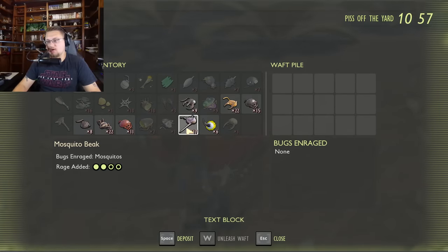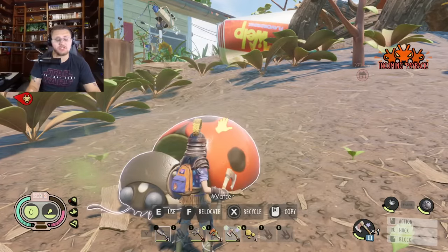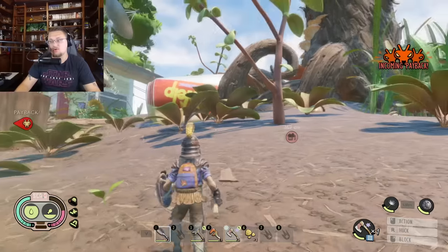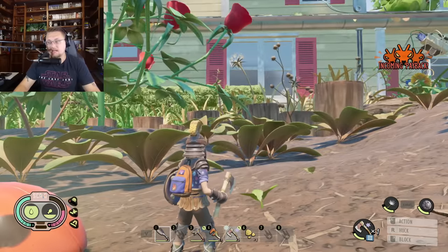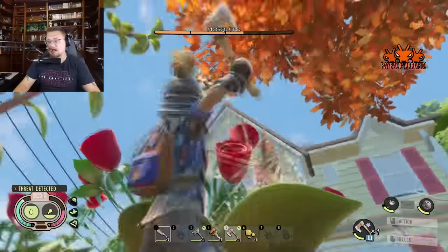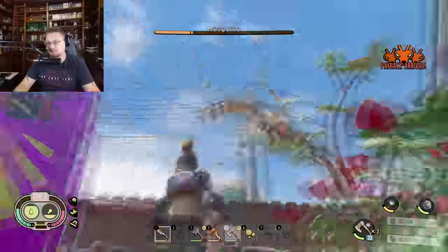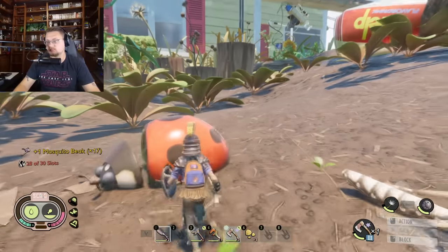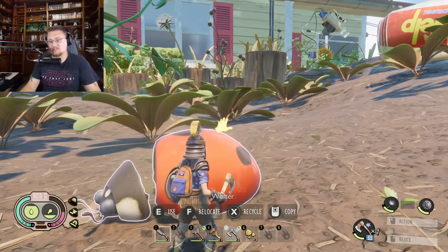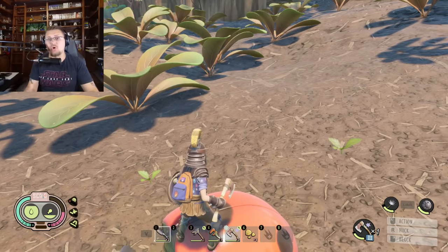Let me show you one more time with just one part. I've reloaded the game and I'm going to pop in just one mosquito beak and then unleash the Waft. It doesn't require the bar to be full — the bugs will still come to attack you. Now mosquitoes are coming to attack, I'll fight them off, and just like that — I put in one mosquito beak, one mosquito came, I defeated it, and it said 'Base Defended.' That's how the Wafter works at its simplest.